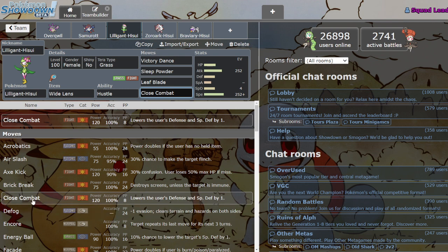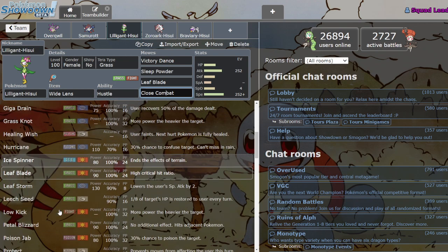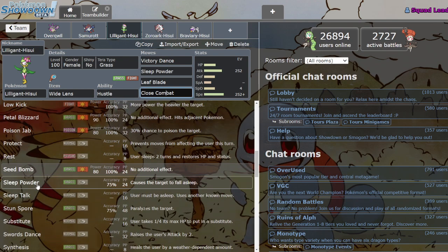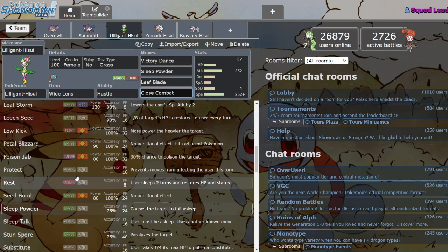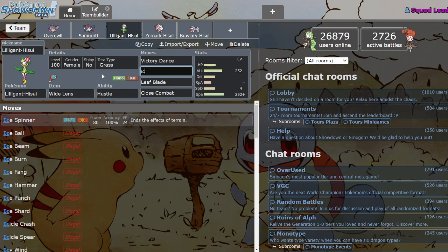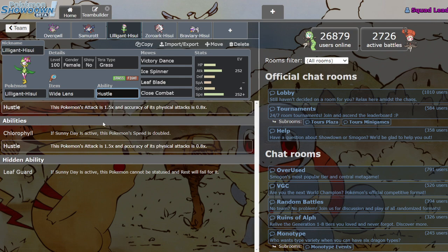It gets Defog, Healing Wish, Swords Dance — though Victory Dance is just better most of the time. This Mon is super hype and I'm a big fan. Because we also have Chlorophyll, this one works very well on Sun. If you're running it on Sun, instead of Victory Dance I'd probably go with Swords Dance since your Speed is already doubled and Victory Dance's Speed boost is less necessary.